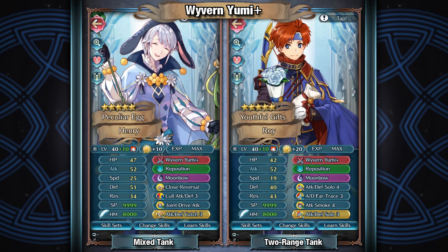For the Cavs, who can either run a mixed tank set or a two-range tank set — they're definitely going to be a bit more limited because enemy phase Cavs don't really have a lot to work with, but because it is enemy phase Brave, they're not going to be nearly as limited. For Henry, for example, you can run a Close Reversal set with Low Attack Defense and Joint Drive Attack, so he can just eat hits for days assuming they're physical, and get a good amount of damage out. But you also have Valentine's Rory, who could act as a mixed phase tank. He has a lot better res at 43 at max investment, which is really good. With Far Trace, Attack Smoke, and Double Solo, he should be able to not only get a good amount of damage out but run away a bit afterward, and function in both phases.